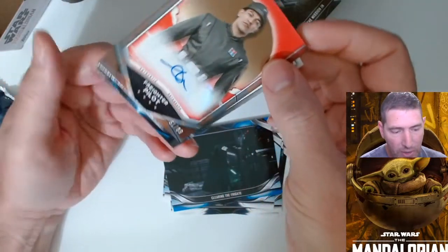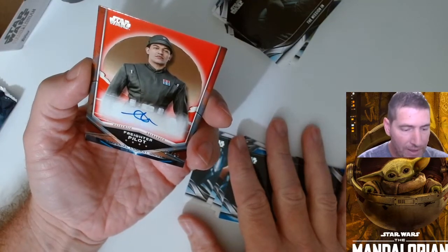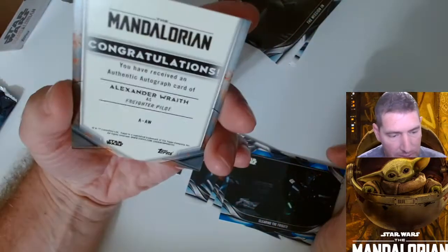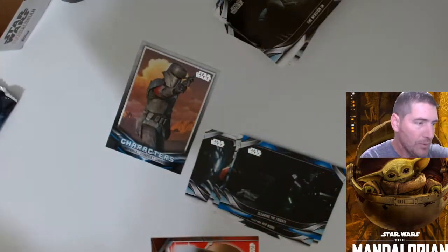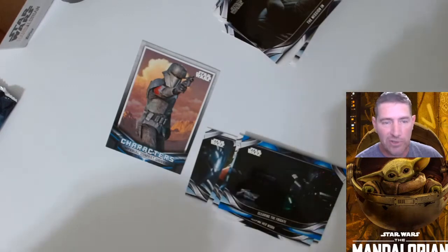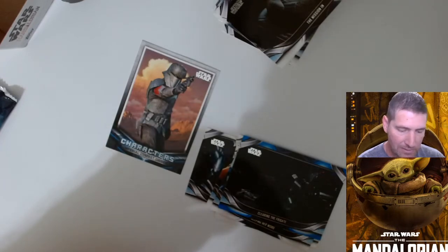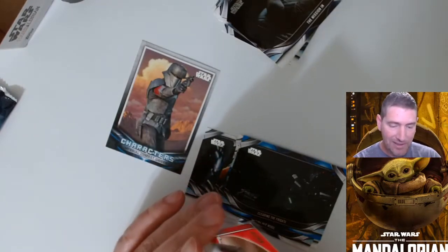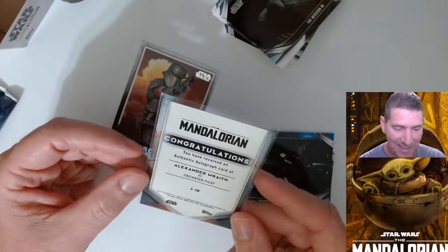And we got our auto that snuck up on us — Fighter Pilot, okay. Who's this cat? Number 61 out of 99 — Alexander Rath, Fighter Pilot. I've never really pulled a great auto, that's just never really been my luck. I remember once back in 1994 I pulled a Marshall Falk Pro-Line Live auto that was his rookie card. That was in like '94 — another bit of a dry spell when it comes to autos.